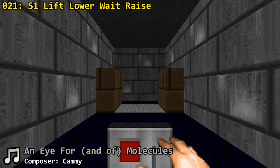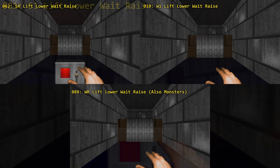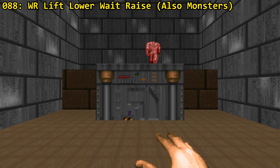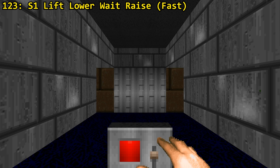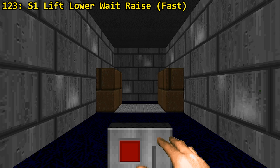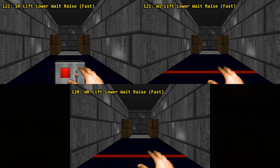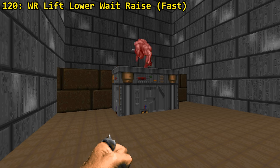Up next we have lifts. Lifts always start raised and get lowered when activated. We've got a lift that moves down, waits 3 seconds when fully down, then moves up again — triggered through S1, SR, W1 or WR. The WR activation can also be triggered by monsters. Then there's a turbo lift introduced in Doom 2 that moves 2 times faster — also triggered through S1, SR, W1 or WR, although this time the WR one cannot be activated by monsters.